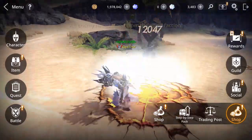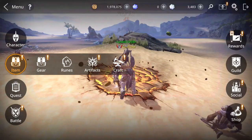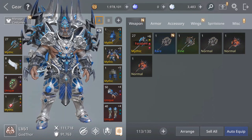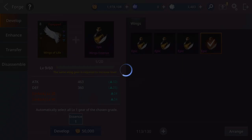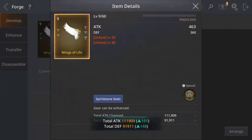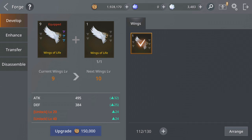I'm going to equip it. Now let's continue our journey to enhance and develop. Level 9 — the same wings are required to increase level, so you cannot go past level 9 without them. Let's do that. Nice! It gives good boosting stats from the wings. And now, to go from level 9 to level 10 you need the same wings — they gave this one for the 7-day login reward.